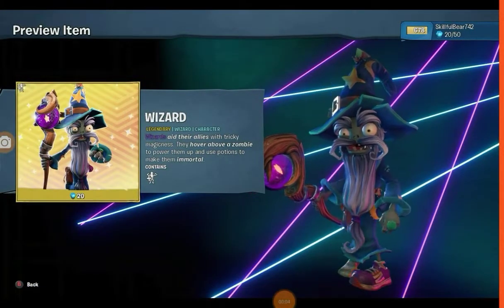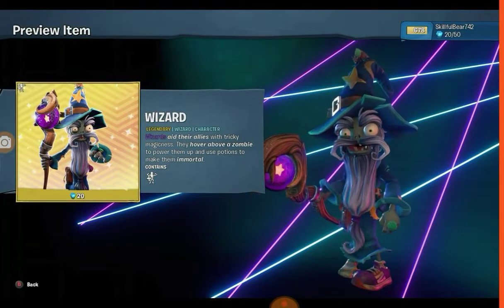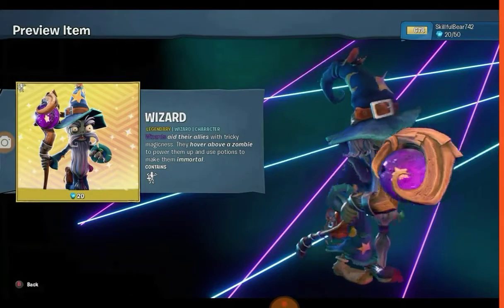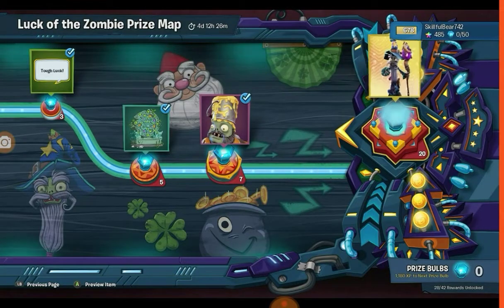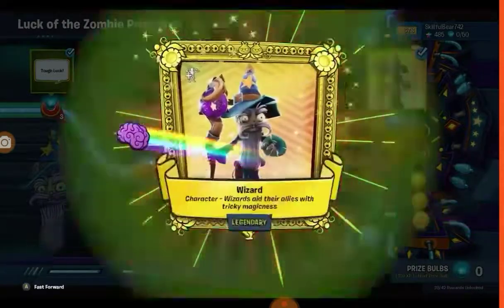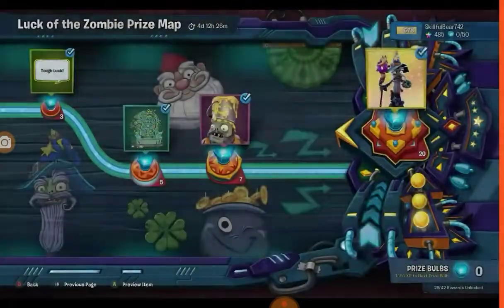The wizard aids their allies with tricky magic. They hover above a zombie to power them up and use potions to make them immortal. Okay, let's get this awesome, here we go.